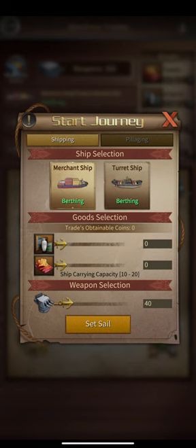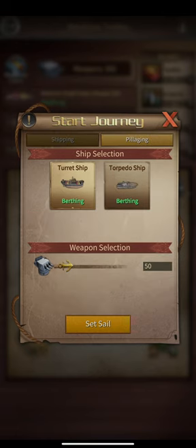Once you've selected a trading port, you'll decide if you want to do shipping or pillaging. For shipping, you need to send a certain amount of goods the ship will carry — the minimum value is 10 and the maximum is 20. These ships also carry some weapons because they can be attacked by enemy ships. For pillaging, I recommend using maximum weapon capacity, because the personal points you get from enemy ships depend on the difference between the weapons on both ships.